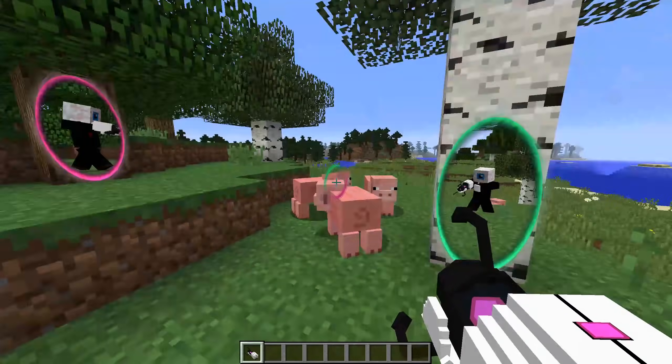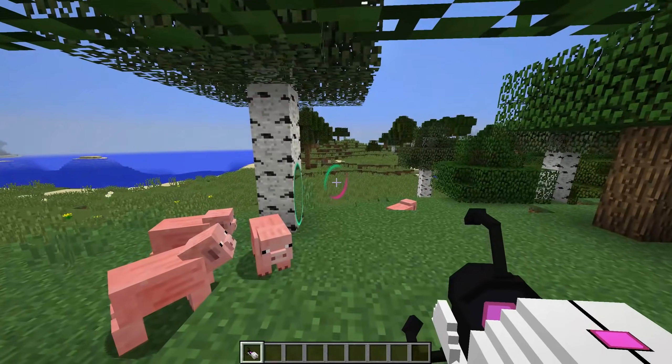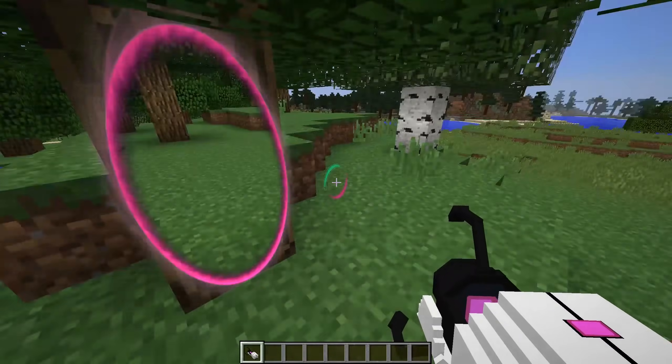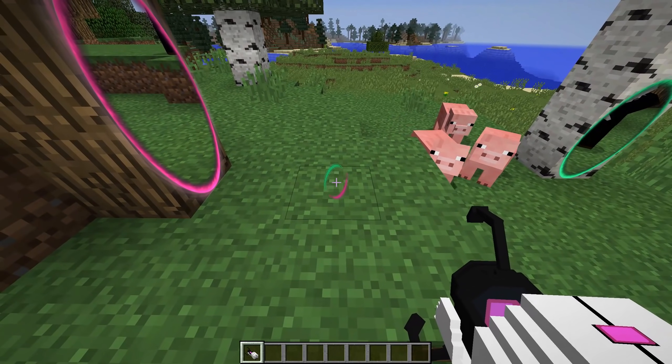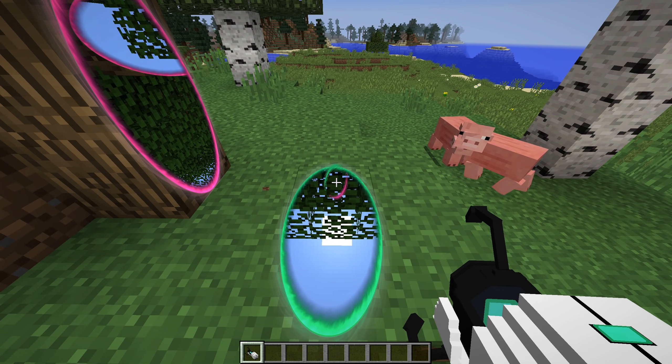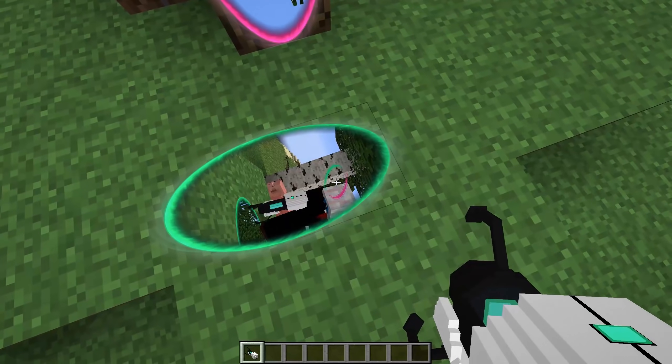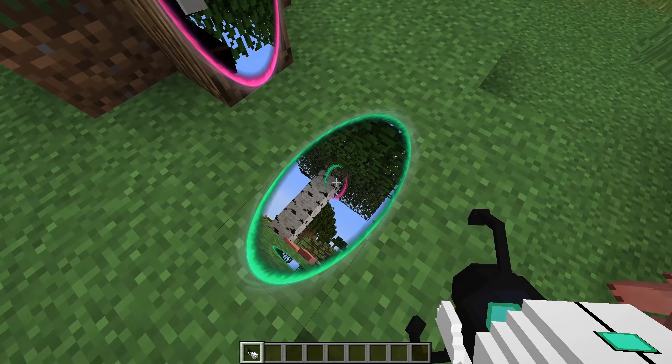Next up we have the Portal Gun mod, and this is probably the most famous mod on this list, and it definitely deserves to be on it. This mod adds the Portal Gun from the game Portal — by the way, if you haven't played that game, it's a pretty fun one, you should check it out. And it works pretty much exactly how it does in that game. The mod is understandably a little bit laggy when you use it, but it's also just a lot of fun to play with.